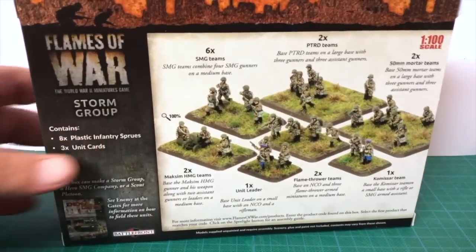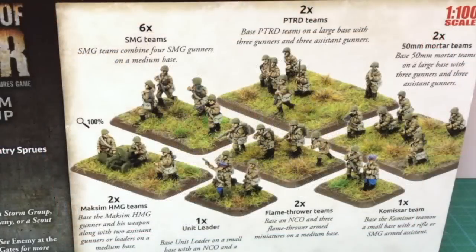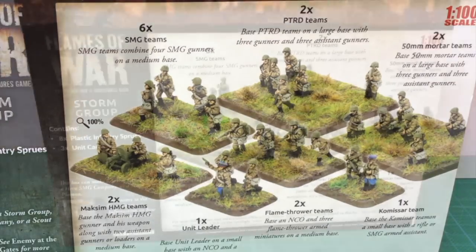Looking at the back of the box, it contains eight flexible plastic infantry sprues and three unit cards. There are 68 figures in total. The assembled unit on the box shows one unit leader and one commissar team, both on small bases. There are six SMG teams, two flamethrower teams and two Maxim HMG teams on medium bases. PTRD teams and 50mm mortar teams are mounted on a large base, with enough figures for two of each.